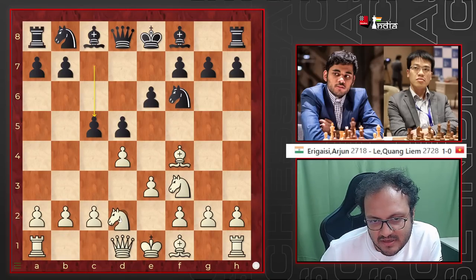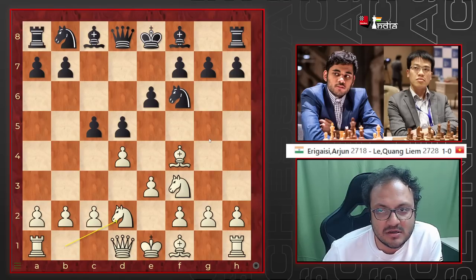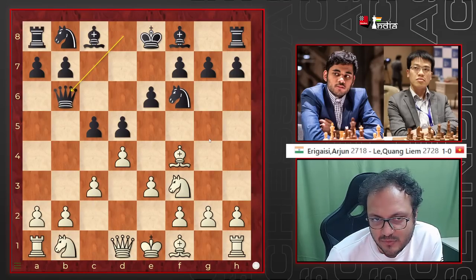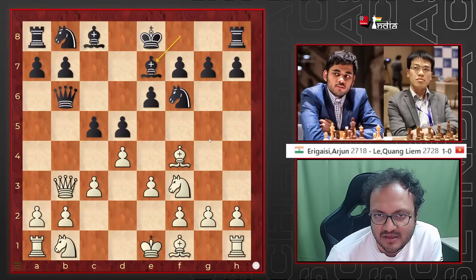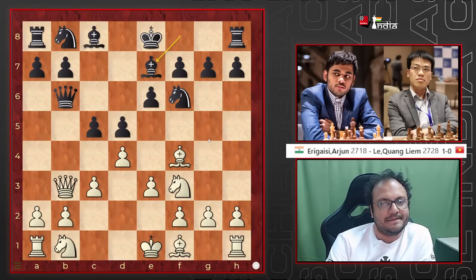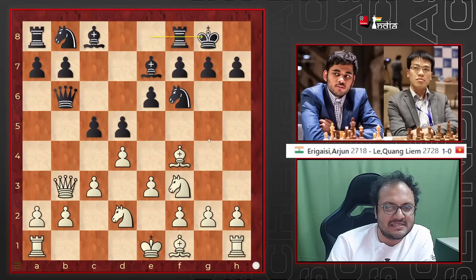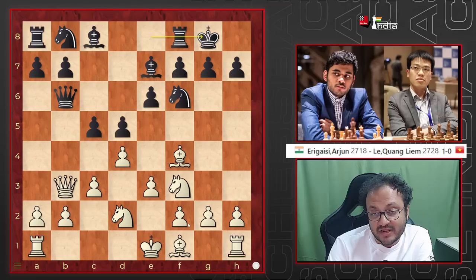Generally people like going Nd2 here, but Arjun goes c3 — it's fine. Then Qb6, Qb3, Be7, and you will see that black is taking a strategy here. By the way, h3 is an interesting move — it's kind of a waiting move because you may want to develop the bishop on e2, or maybe it will go somewhere else.